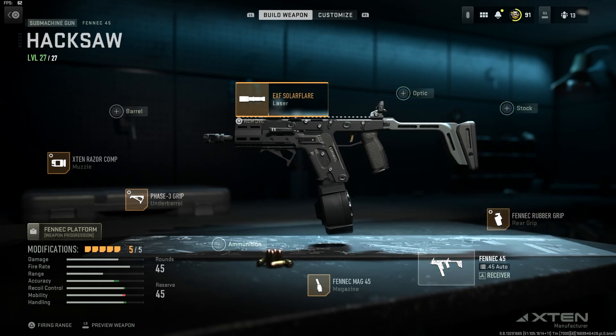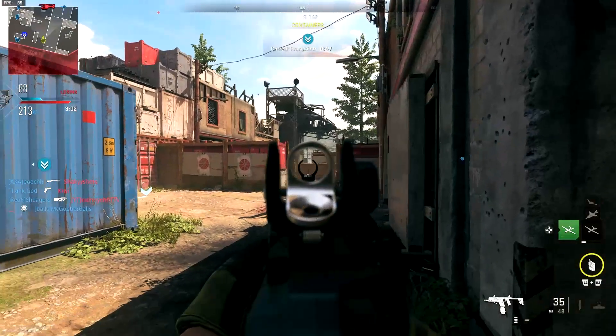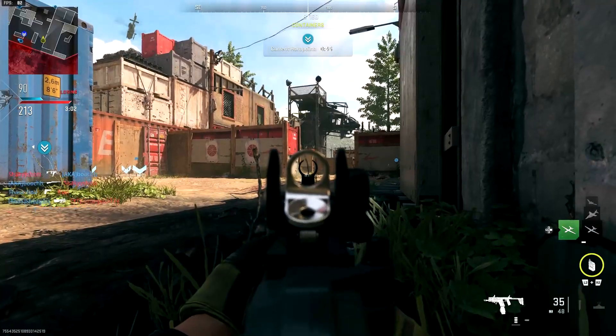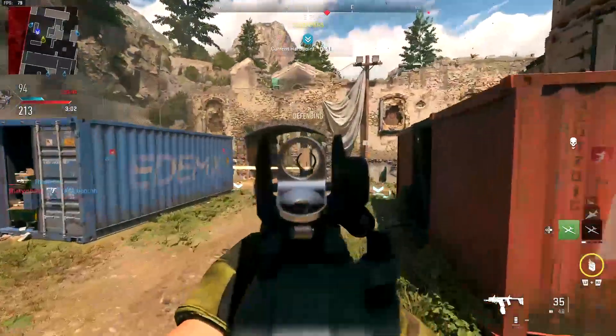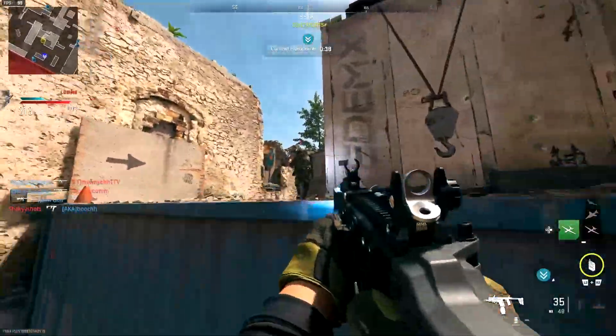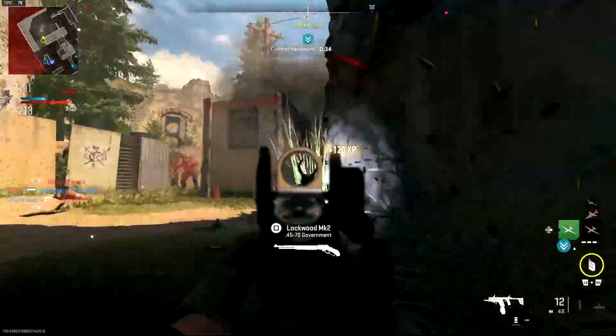The first attachment is the laser — the EXF Solar Flare. This gives you a flashlight that enemies can see, but what I really want from this attachment is the sprint-to-fire speed, which is really important. The aiming stability also helps when you're aiming down sights before you start shooting, but sprint-to-fire speed is the main reason I threw this on.